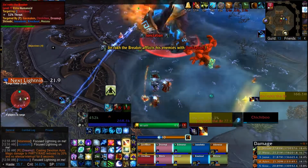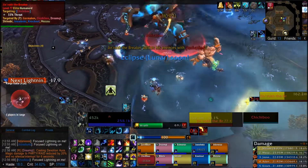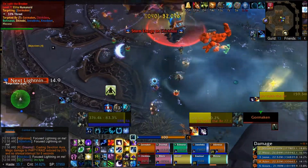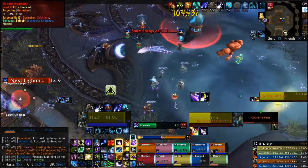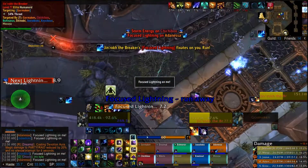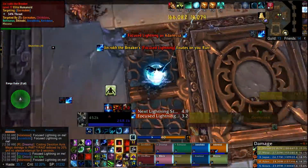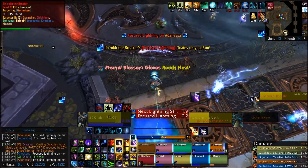Ionization again — my cloak's on cooldown, so this time I'm gonna run out and let the healer dispel it or let it fall off me. Got lightning again, so gotta drop it outside the puddle because you can't drop it in the puddle. By the way, don't stand in those fissures either — they do a lot of damage and they will kill you.